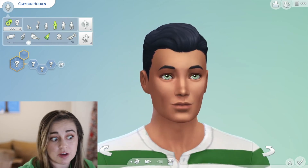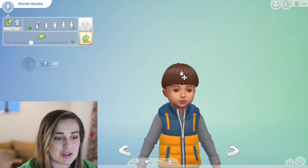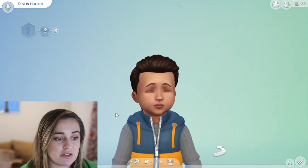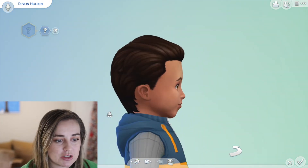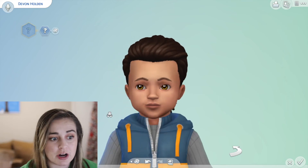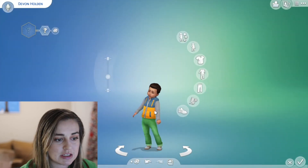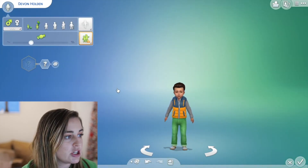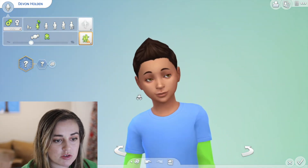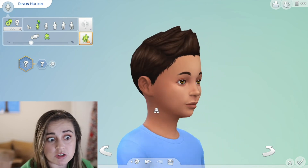So first we got Caleb, then we have Don. Let's see who baby daddy number three is going to be. Baby number three is Devon — he's a cute little stunner. I hope the chin gets better. He's a little cutie pie. When we age him up to a child you can definitely see he grows into his face a little bit more — he's a different looking sim than I normally have for males.